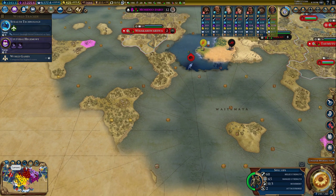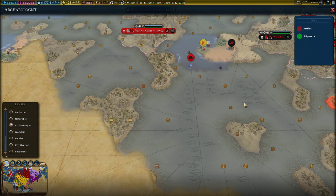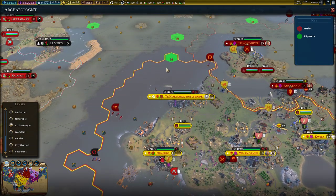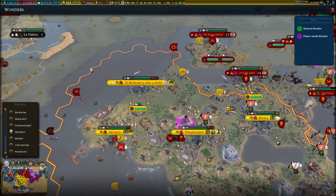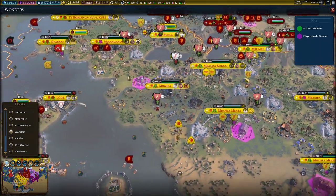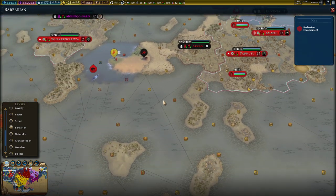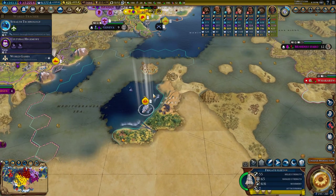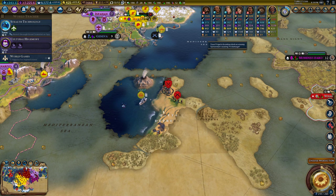There are even more lenses available. You can click to find all the antiquity sites on the map — there's one here, a shipwreck there, and more. It just makes things a lot easier. You can also click on Wonders, so if you have a rock band that needs to perform at a wonder, you know where to go. You can also see where Barbarian camps are — there's one right there. Let's go take care of that Barbarian camp right away.